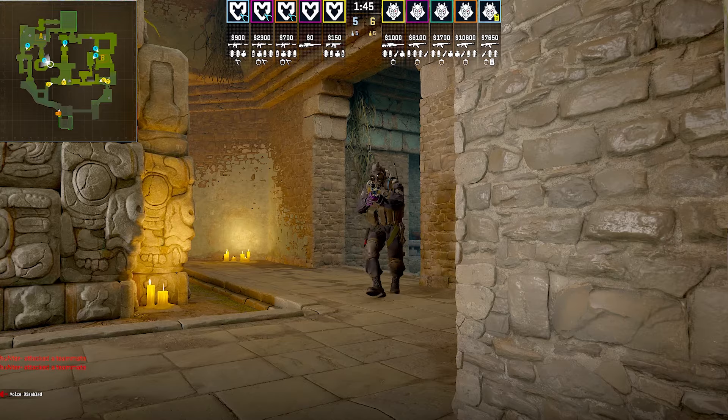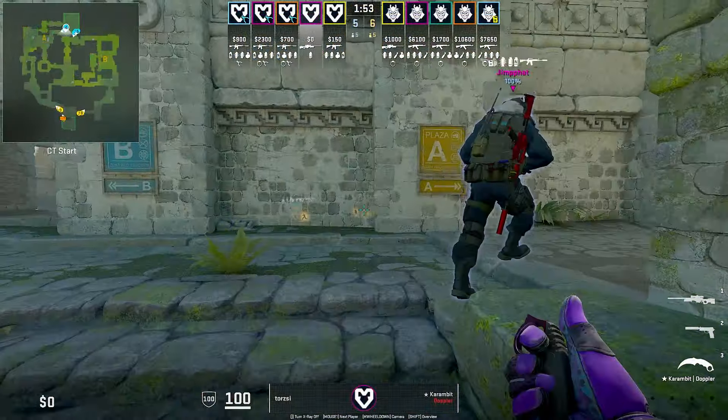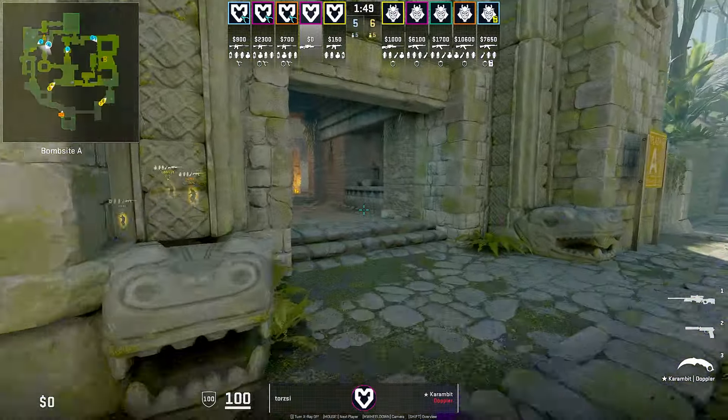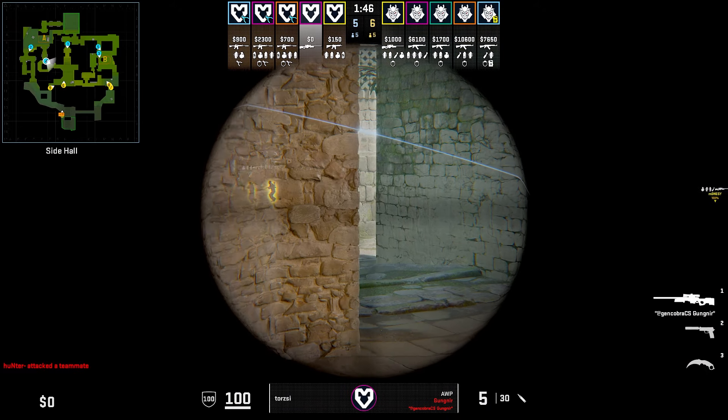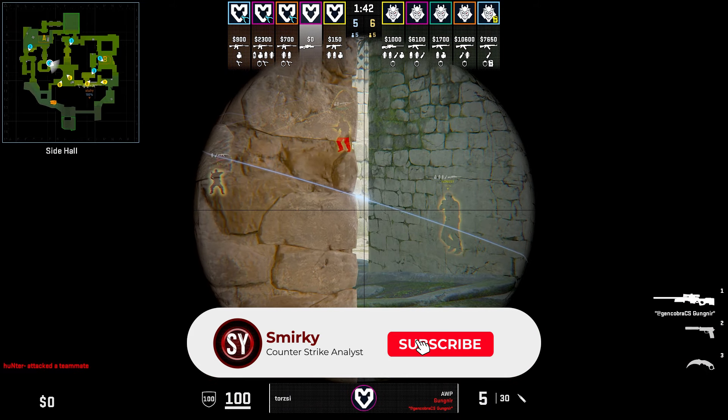Something pretty generic you can do is go to Dornut. By going Dornut at the start of the round with the AWP, it can put you in a position where you can deny aggressive T side players. In this round, Toji makes his way into Dornut where he scopes into mid, catching Monastery trying to go for a cheeky pick.